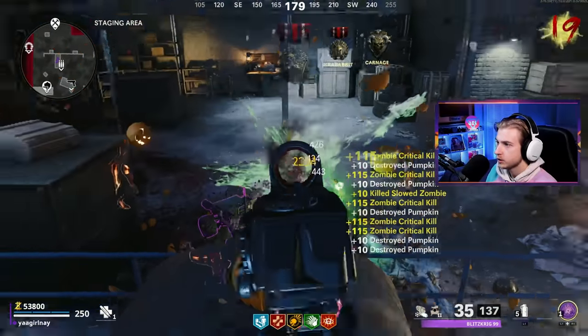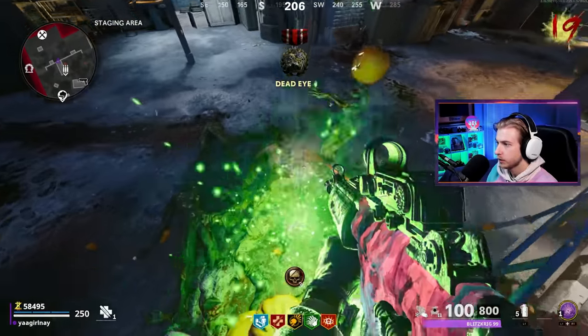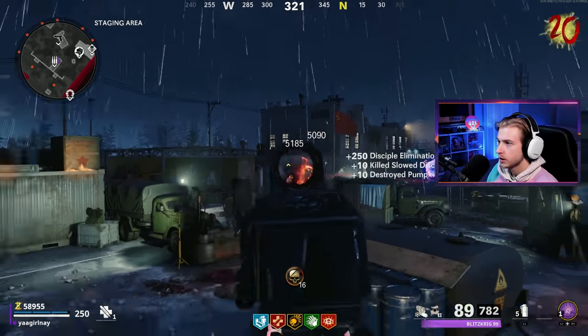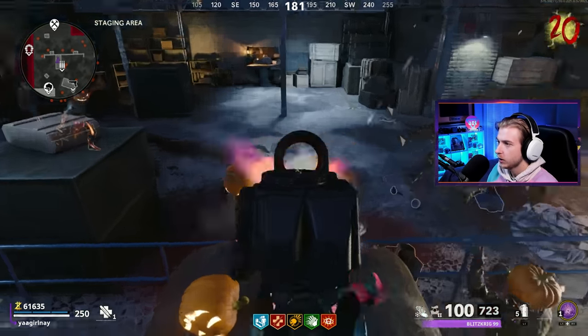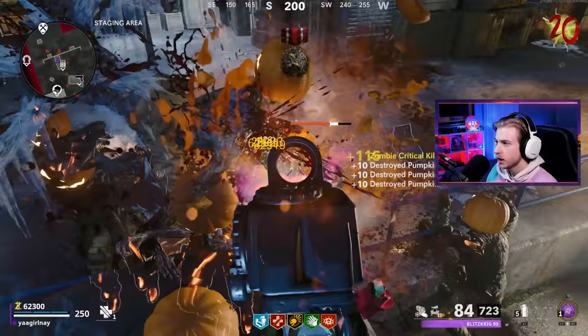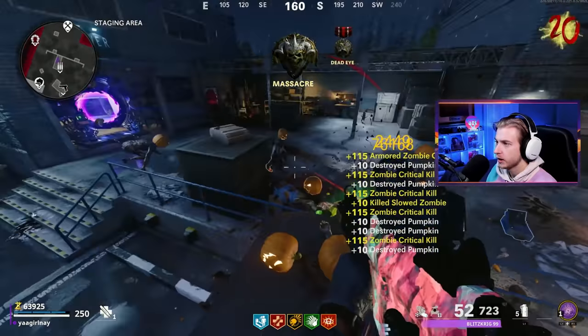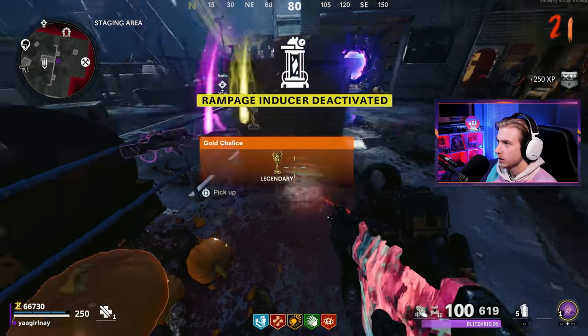We only got two more rounds of the rampage inducer. I know it ends at 21 — yeah, 20 counts as a round. Max ammo — we take those — and insta kill, what a treat. Disciple, get out of here. Rampage inducer is so easy now. I feel like if I have any kind of automatic weapon, or even snipers, I survived it with a Pellington. At first it was difficult because I didn't have a lot of experience with sprinters, but now you can just kind of knock it out — it's basically just a round accelerator.